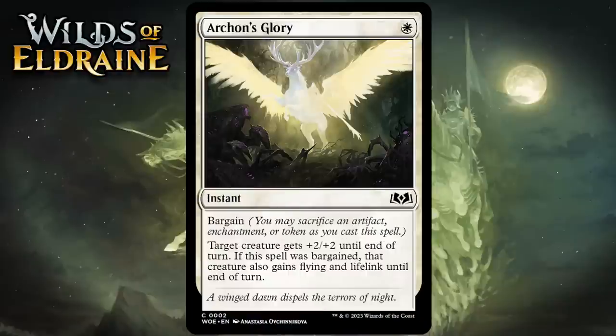Next up it's Archon's Glory, which for 1 white is a common instant with Bargain, meaning you can sacrifice an artifact, enchantment, or token as you cast it. Target creature gets +2/+2 until end of turn. If this spell was bargained, that creature also gains flying and lifelink until end of turn. 1 mana for +2/+2 generally makes for a decent trick, and the added bargain upside will come up sometimes — it gives you a mode where you can send a creature into the air to do lethal. I'm giving this a C.